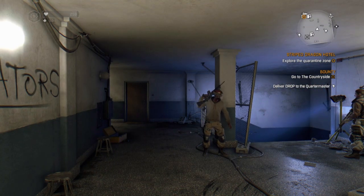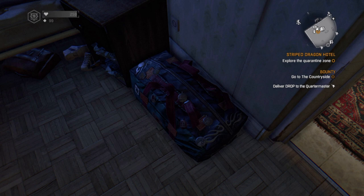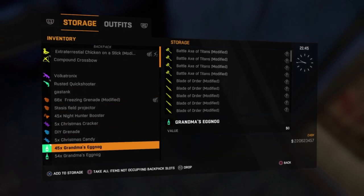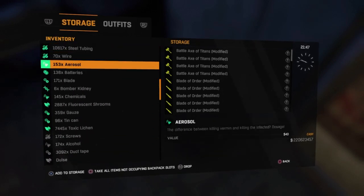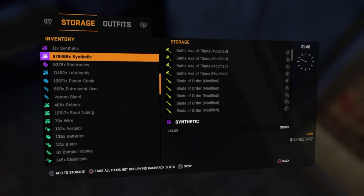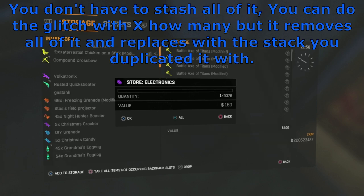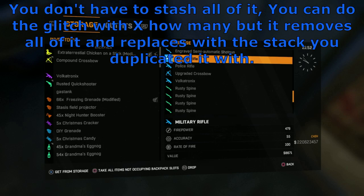What you want to do first is go into your stash. Once you're in your stash, you want to find something you want to duplicate. For example, I'm going to do electronics. Pull all of them into your storage — all of them — and then go down into your storage and find the electronics.